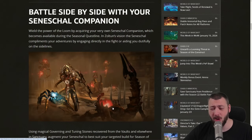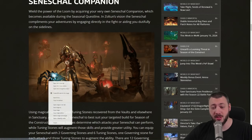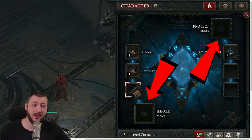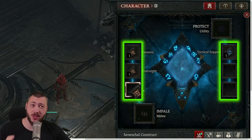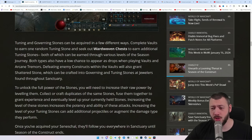This companion is going to replace vampiric powers — which may come back at some point, who knows. You're getting one of these constructs to fight by your side. This companion has two active abilities called governing stones, and then three supportive stones for each ability called tuning stones. In total, we're talking about 12 different abilities and 27 tuning stones.